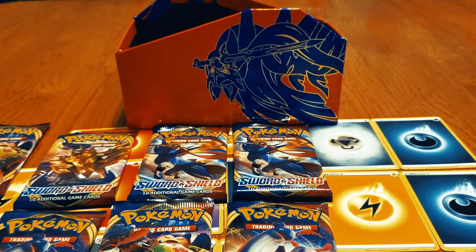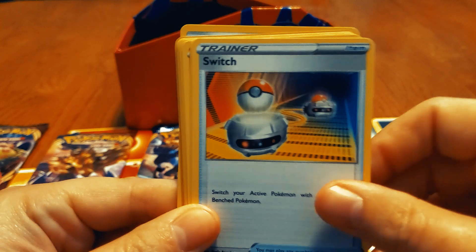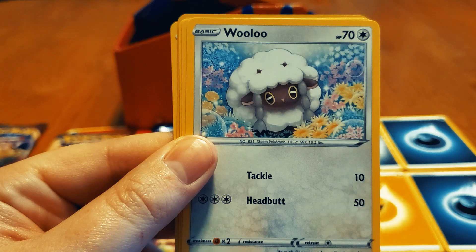I'm over here going the wrong way. Energy — nice. Psychic. Switch. Energy Retrieval — yeah, when you get rid of it from your discard pile. Heatmor is today. Skwovet. Vaporeon. Got some different art Wooloos.